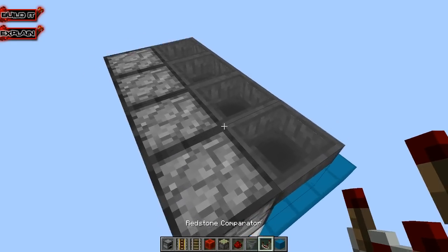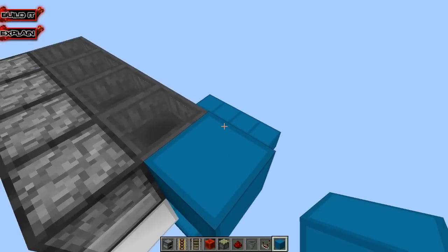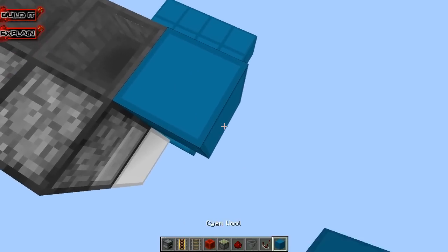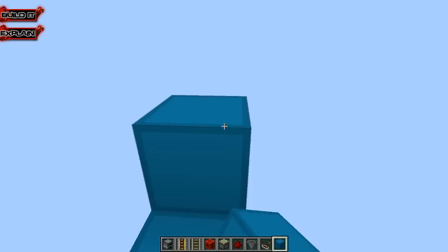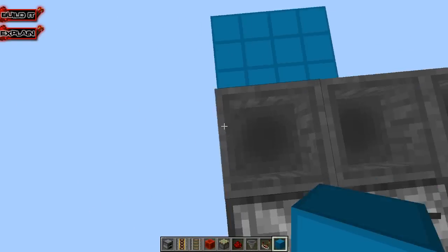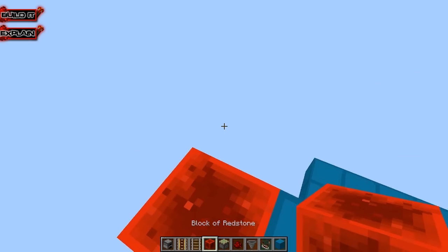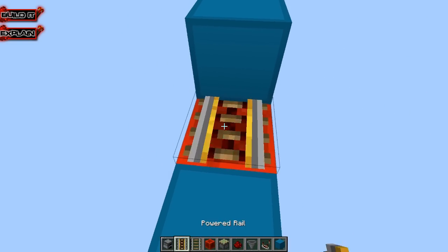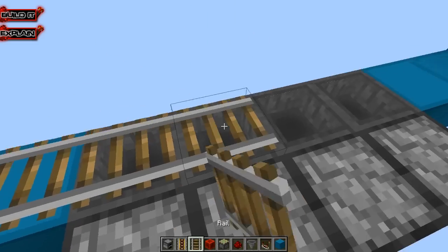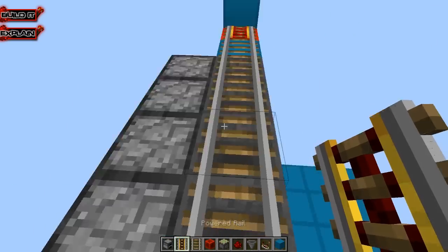Then we have to expand out past here just a tad bit. We need to put a block right here, depending on which way you want to go out with your system. Our system is going to come out on this side. So we put a block there, block there, and then we need a block to bounce the minecart back off of. This one we want to be a redstone block so it automatically activates right away. Powered rail goes right there, and then these are all going to be regular rails, and this one's going to be a powered rail.